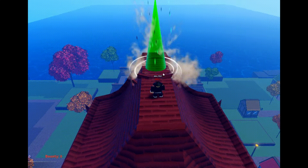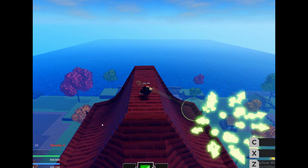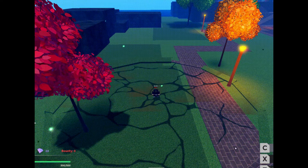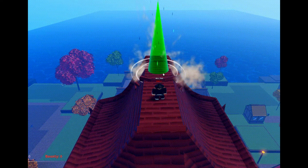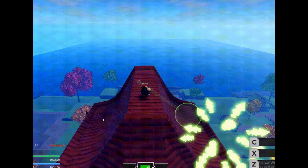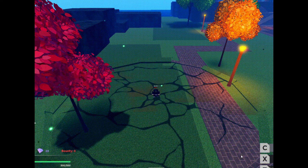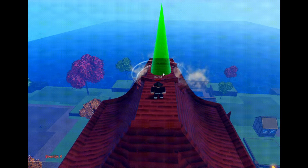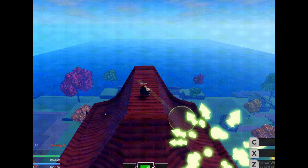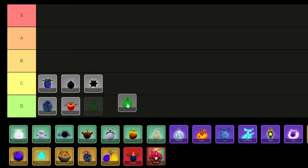Barrier Fruit, available in Haze Piece, offers players a chance to obtain it with an 8.25% probability or purchase it for 9,900 money or 205 Robux from the fruit dealer NPC. Once acquired, this common natural fruit equips players with formidable abilities, including summoning spikes to strike enemies, conjuring a hammer for smashing foes, and unlocking the slam-down ability at fruit level 90, which unleashes explosive force upon adversaries. As a result, I'm placing Barrier in the C tier.